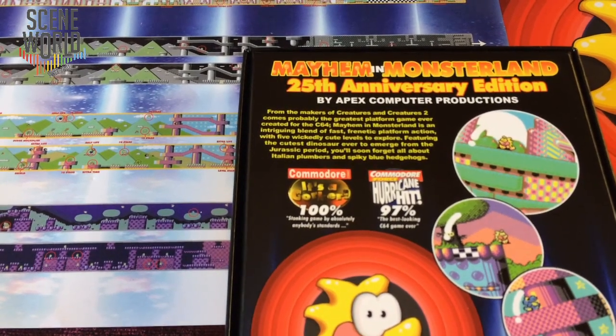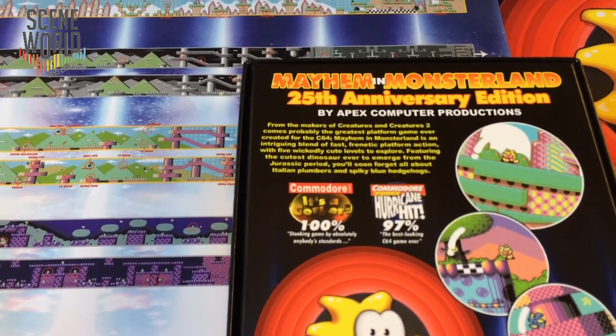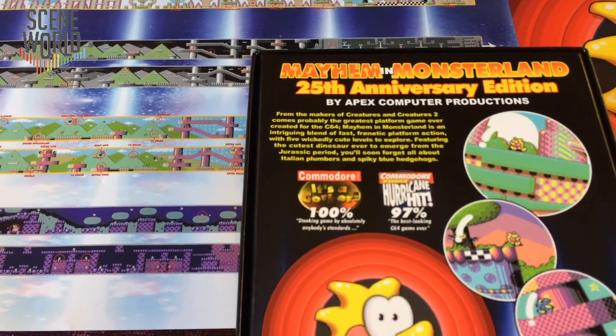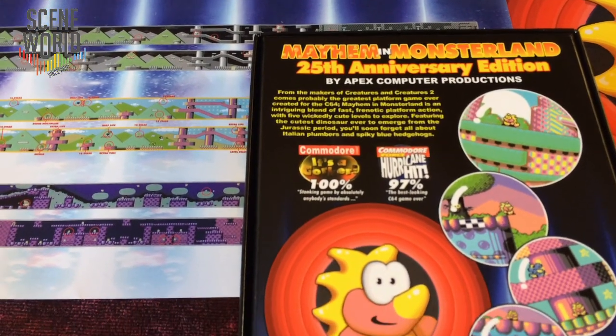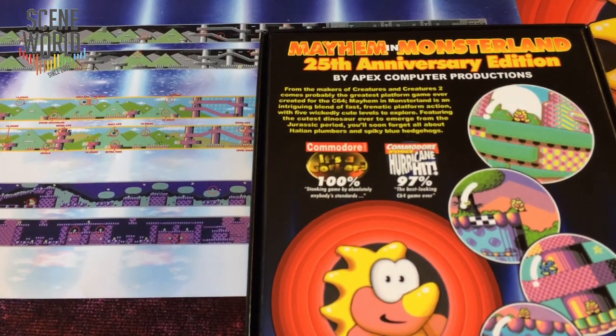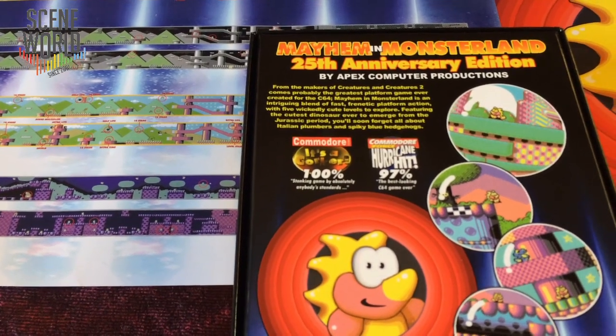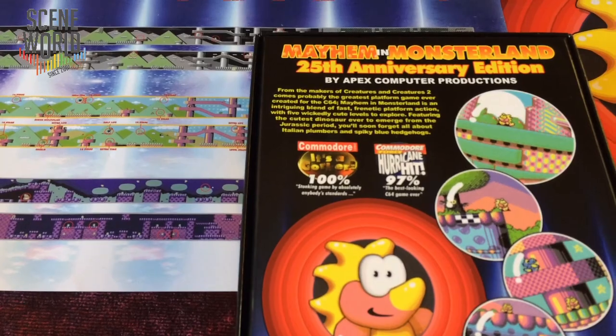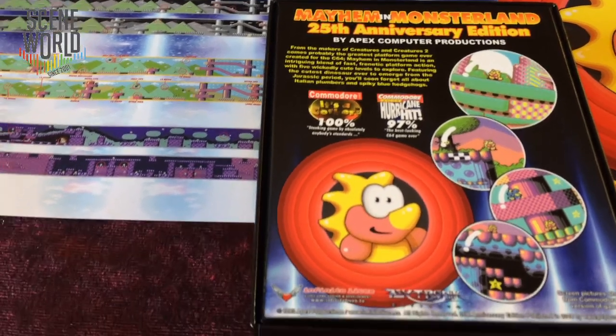As you can see, we have the sad mode that effectively becomes ten levels. Featuring the cutest dinosaur ever to emerge from the Jurassic period, you'll soon forget all about Italian plumbers and spiky blue hedgehogs. Commodore Format awarded the game 100% and it's a corker - a stonking game by absolutely anybody's standards. And Commodore Force gave it a hurricane hit, 97% - the best looking C64 game ever.